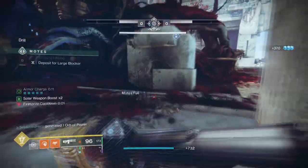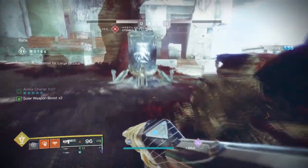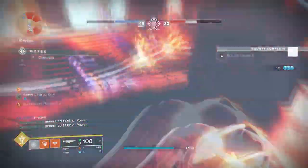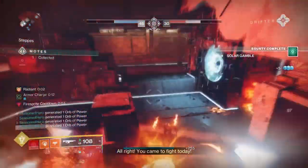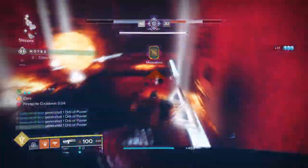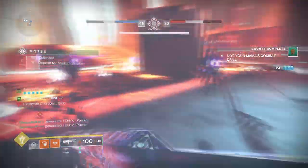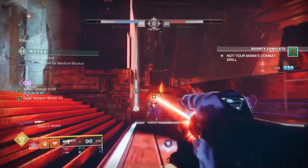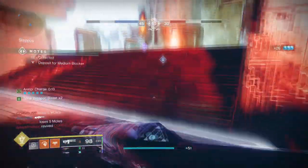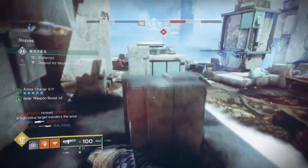Ember of Resolve will allow any solar grenade kill to heal you, which works perfectly for this setup since it alone will allow us to survive for longer and pretty much allow us to not worry about needing to slot healing mods or perks within the build. At the same time, fire sprites will also be created from our scorched kills and these will feed back into our grenades just in case we run out completely. In many ways, the build is self-sufficient enough that if you want to invest more into other key abilities and not use your grenades so much, then the opportunity is there to do so.